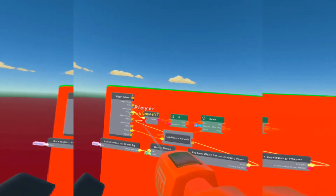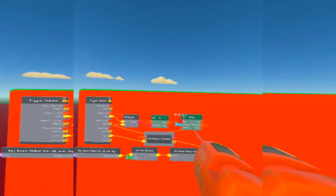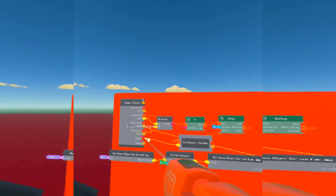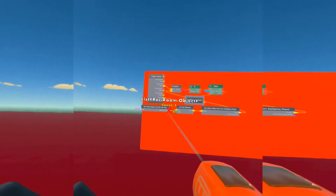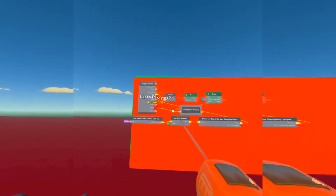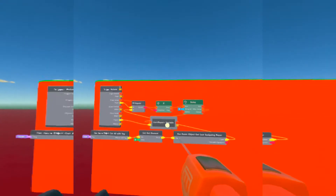When you throw the grenade, it's going to get the player who exited the zone, make sure it's the same person, and after three seconds it's going to get all the players currently in the zone. If someone makes it out of the flashbang trigger zone they won't get flashed, but whoever's still in the zone will get flashed — it will collect all the player IDs of everyone in the zone.